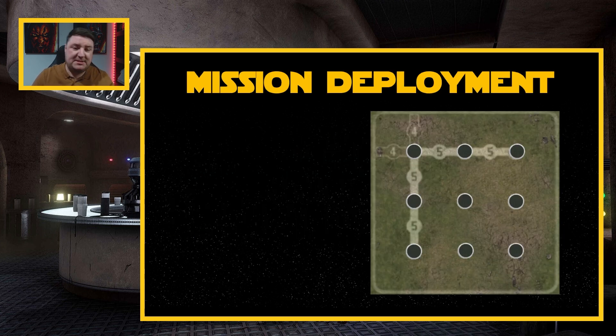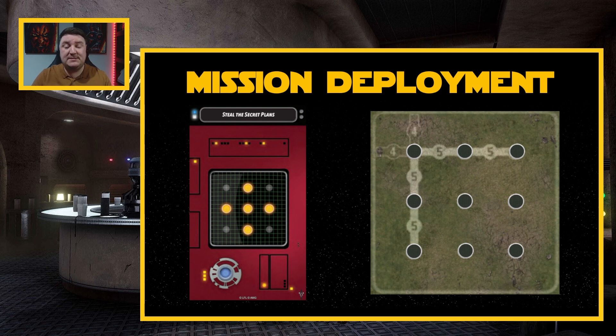Then we get to mission deployment. All nine objectives are currently on the inactive side. We take the first phase card — phase one, in this case Secret Plans — which shows the five markers we're going to turn active. We flip those objectives over, and now we know the five points we'll be fighting over. And that is it: once you get to that point, player one takes their turn. Remember, you can't score VPs on turn one, but that's everything you need to know to set up the game.